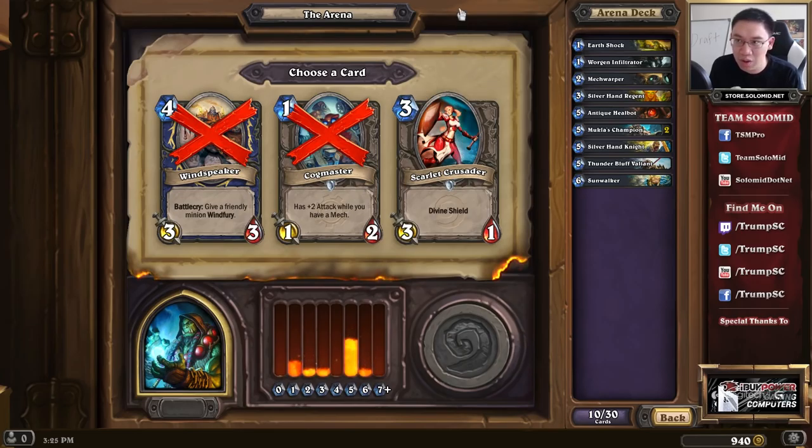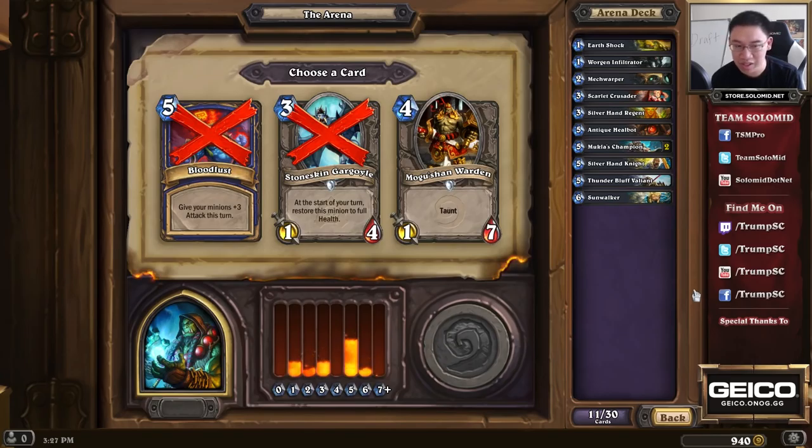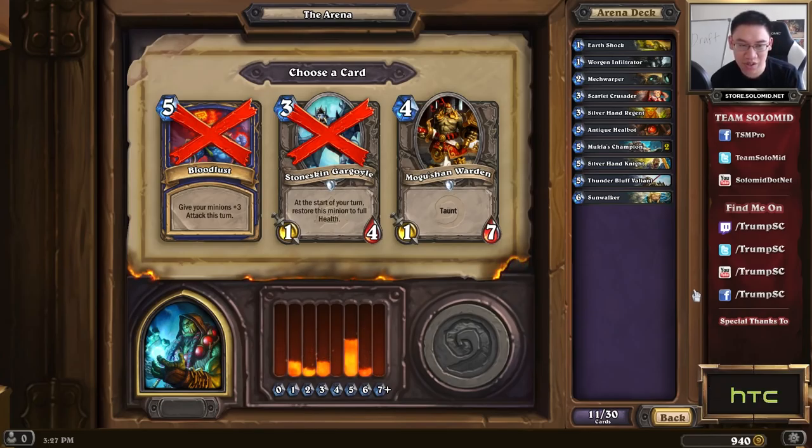Windspeaker suffers the problem that it is just a low-stat minion. The effect is relevant — when you put it on something, sometimes you get a 2-for-1 where you hit a low-attack high-health minion and then a high-attack low-health minion, killing both on the Windspeaker card. The main problem is it requires you to have a minion on the board already, which in Arena is usually dependent on whether you're winning. It turns out not to happen that often. Cogmaster is not good here — I do have 2 mechs max, but it's still not good. Scarlet Crusader is just a great card by default — usually takes out a card and then lives to take out another, or it costs your opponent 2 mana to fireblast it, basically guaranteeing it hits a minion at least once. That's pretty good.